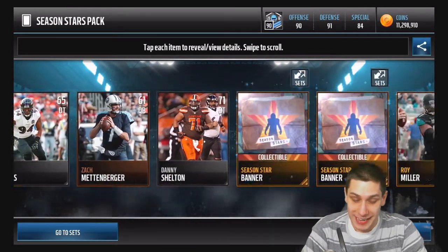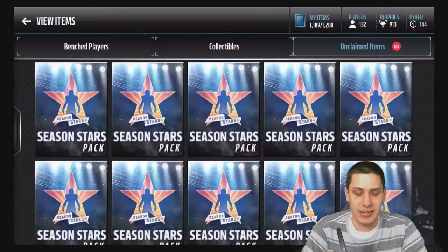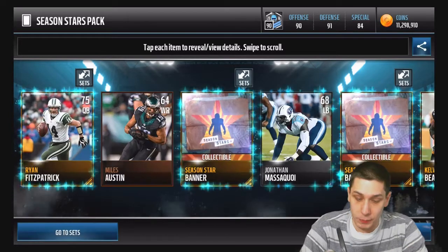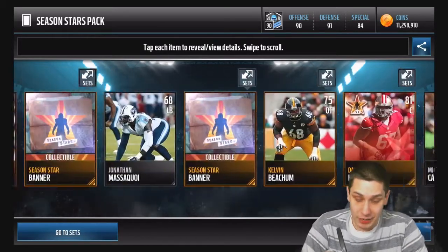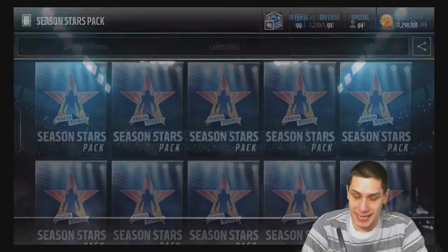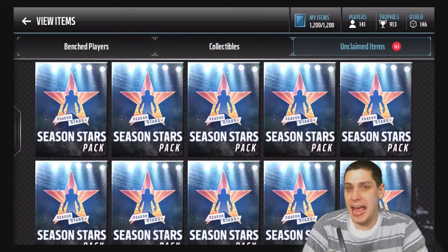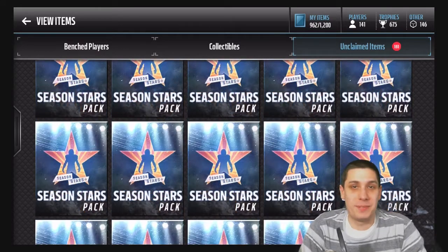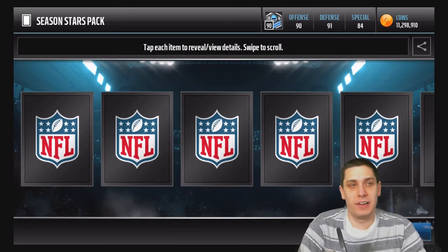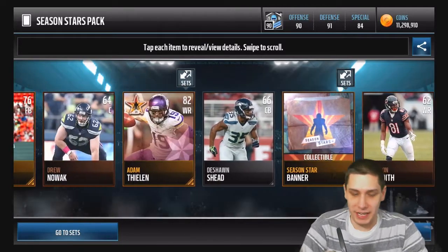Last pack opening video we got Darnell Dockett completed, which was very nice. A few of you guys were upset that I said in the video title that we pulled an Ultimate Legend — technically we didn't pull just the card, we pulled all the stuff to get the card. In my opinion, we pretty much did pull an Ultimate Legend. You guys want to come at people with semantics and say it's clickbait, but in reality, I'm not going to title a video 'I pulled all the collectibles to get an Ultimate Legend and then got the Ultimate Legend at the end.'